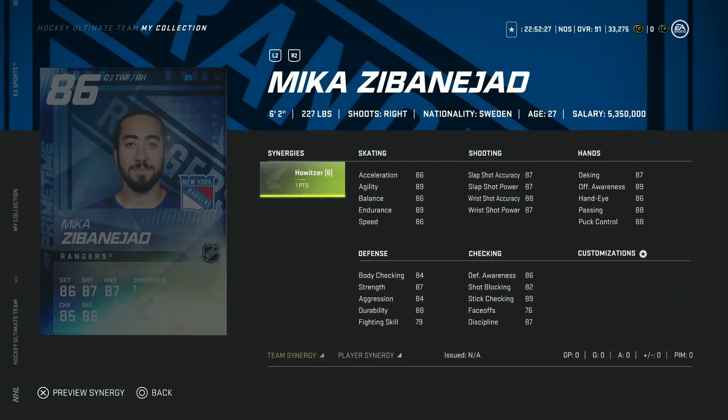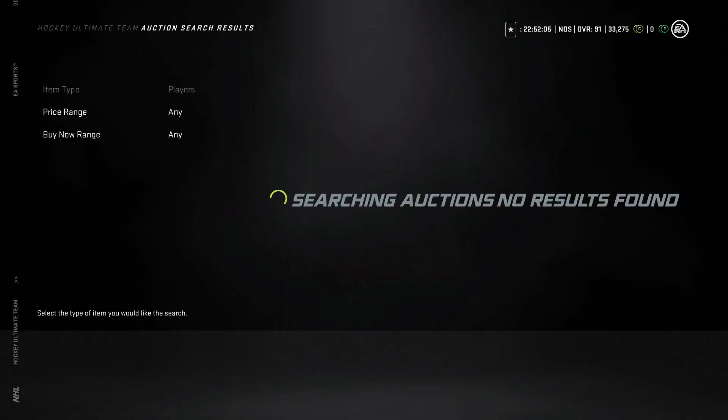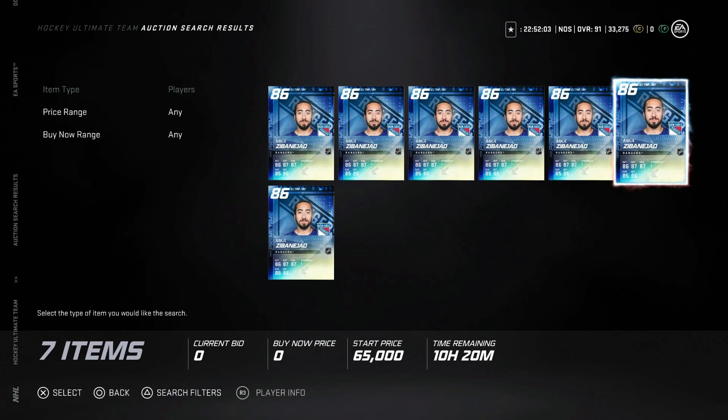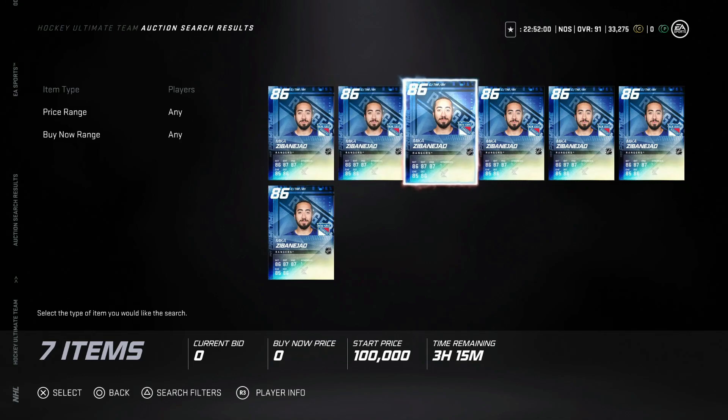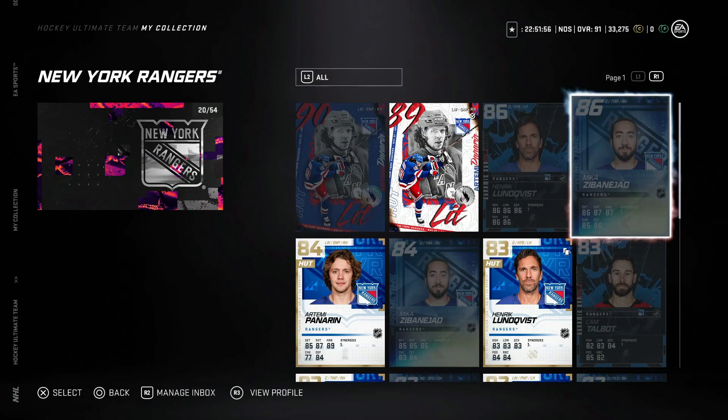And then lastly among the primetimes, we've got the 86 Mika Zibanejad with the Howitzer Synergy. His speed is great — 89 with Howitzer, 92 with Distributor on. 90 shot basically across the board, hand stats almost touching 90, and defensive awareness and stick checking at 86 and 89. This is a really good right-handed card. He's going for about 100k right now, just a little bit cheaper than Laine — and I'd probably take this card over Laine at that price point. Not a bad option at all for a right-handed winger.